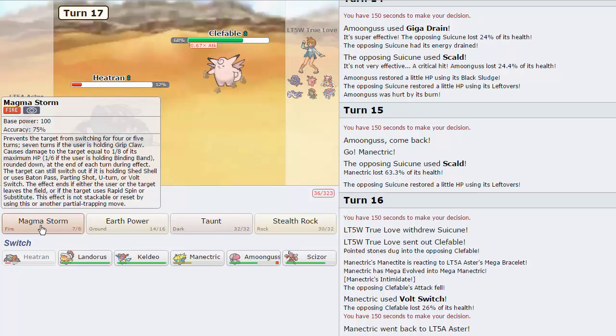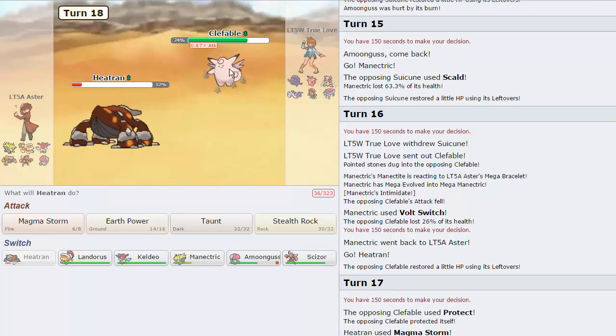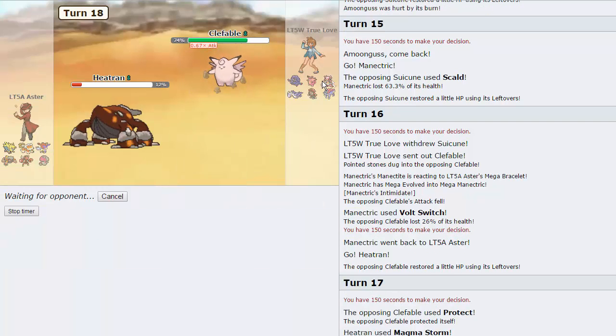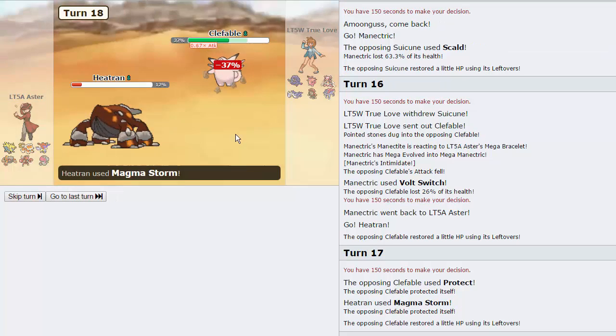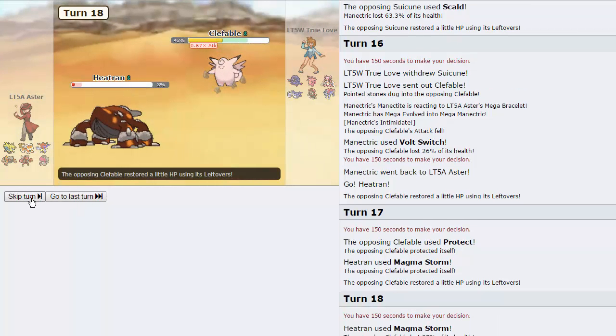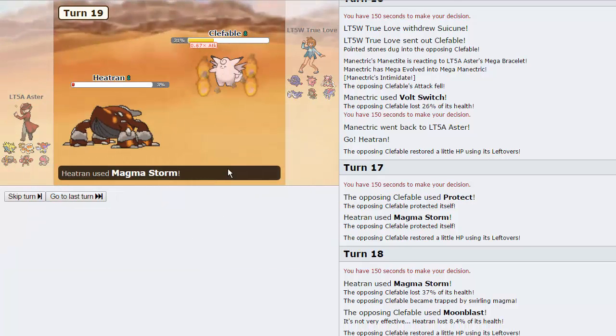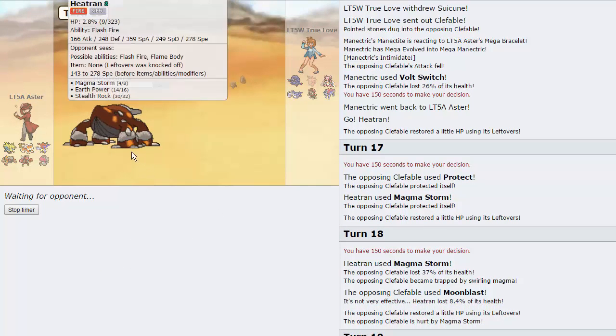This means Tran can come in — I can just go for a Magma Storm here. I don't mind if Suicune comes back in because that just means it's trapped in here, it can't switch out on me, and I get a pretty much free switch into whatever I want, Keldeo included. He does go for Protect — that's absolutely fine. We're just going to Magma Storm again, if he wants to go into his Deancey — once again, that means that thing is trapped, and we have a Counter in Scizor as we've seen. He's going to stay in and allow his Clefable to get trapped. Going to go for the Moon Blast, but it's not going to be able to take us out. And he should not Protect here — there we go, okay cool. So we're able to eliminate the Clefable. Good thing I kept Tran around — I'm really glad about that. His Suicune is also paralyzed, which is nice.